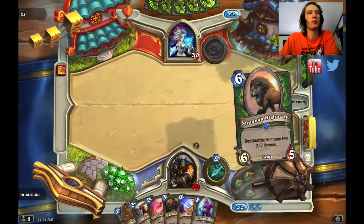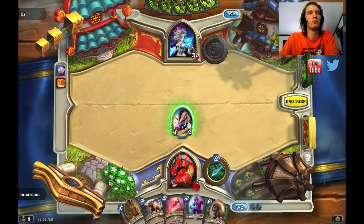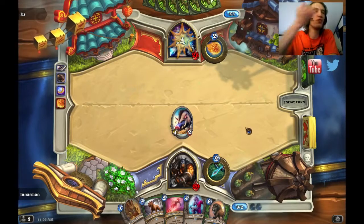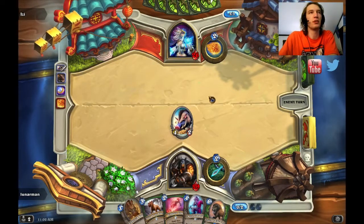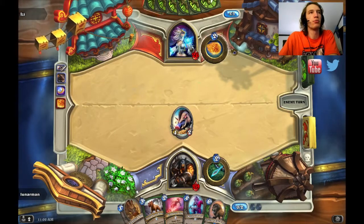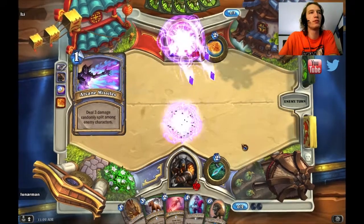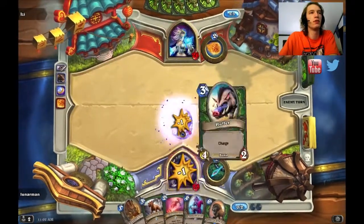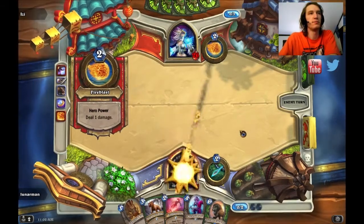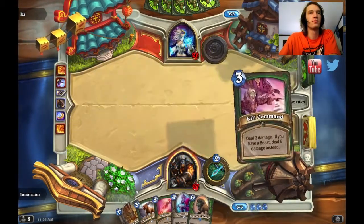Coin out Animal Companion — oh, Huffer! Is she going to waste a Frost Bolt or just ping it? Maybe play Sorcerer's Apprentice? Arcane Missile? Arcane Missile, ping? Why you gotta kill my board like that, man?